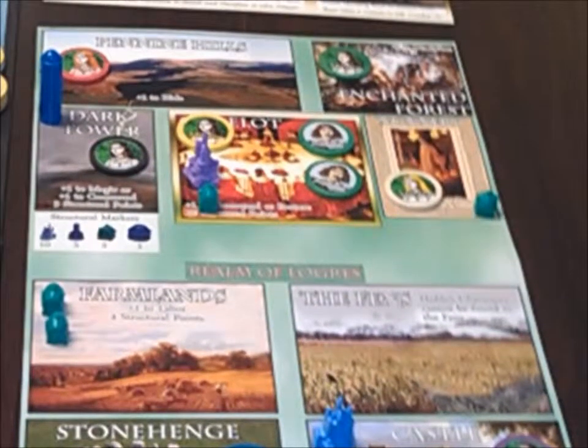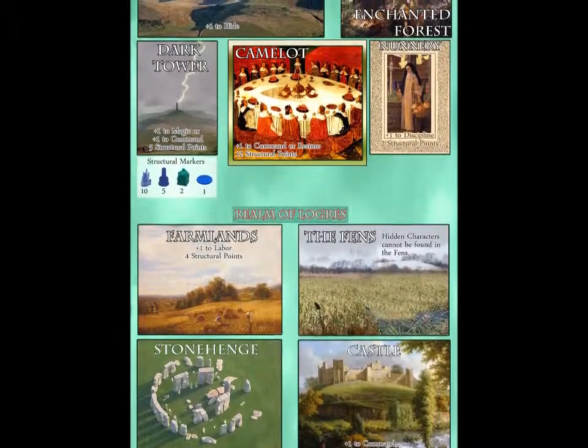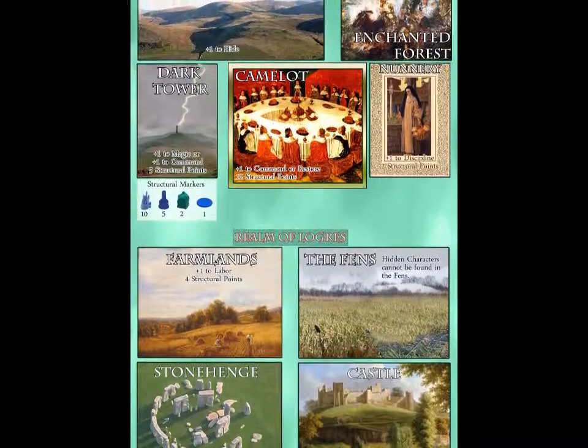One of the game's playing surfaces is the feature card. The feature card will depict places like Camelot, the dark tower, the castle, and the nunnery.